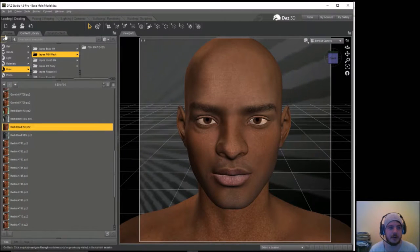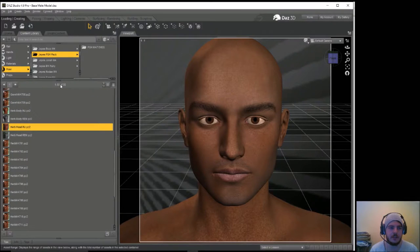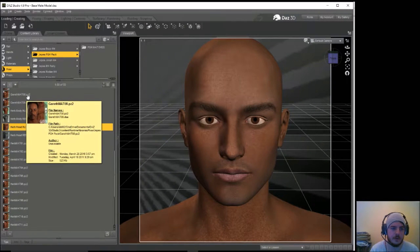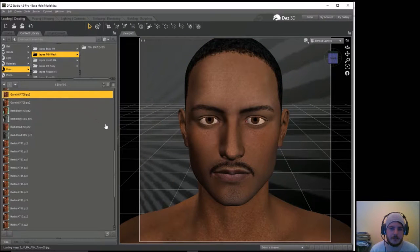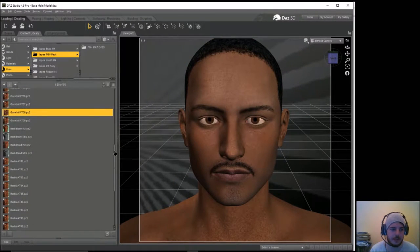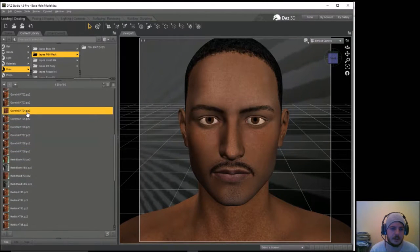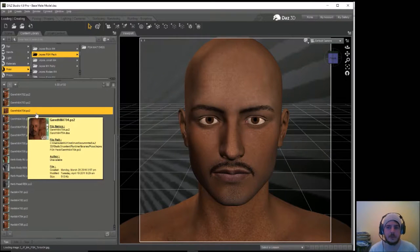Just as an example, putting on the morphs gives you a Will Smith-looking character — but we don't want that because we already have a character that looks similar to Will Smith. I will put a little bit of facial hair on the gentleman. We didn't want the hair — we just wanted the tash.